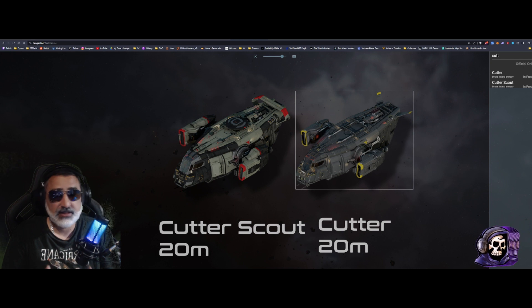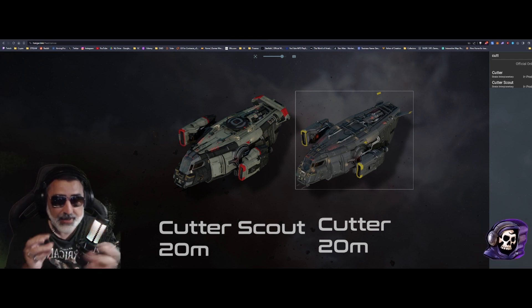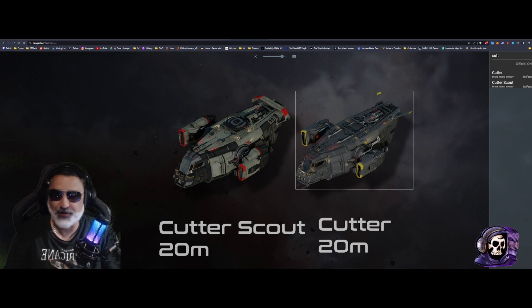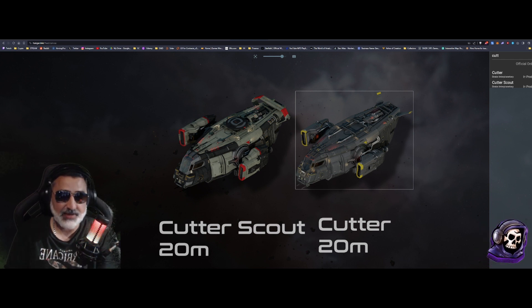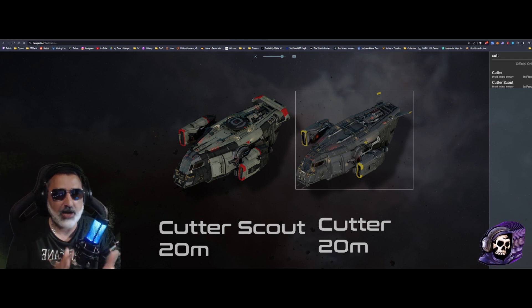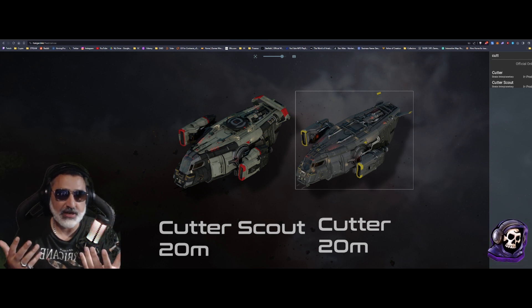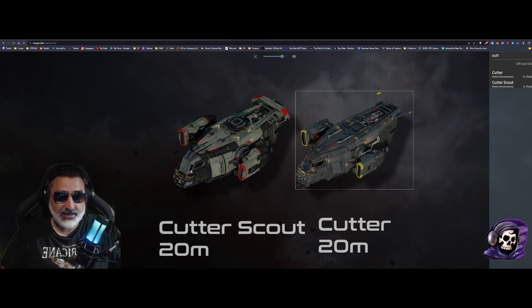We're going to look at the aesthetics of the ship, then the specs and components, and piece together like a murder investigation the key differences between the two variants. Please cut me some slack — I'm at the mercy of the ship matrix, which is not always accurate, and the brochures, which are sometimes not accurate. Thank God for community members like Urkel, who has created a DPS Calculator which I can also use for stats.